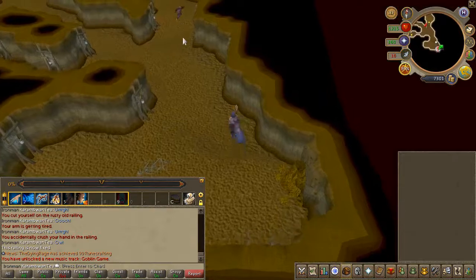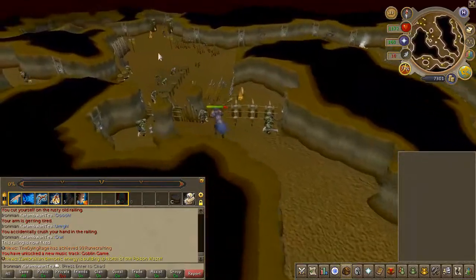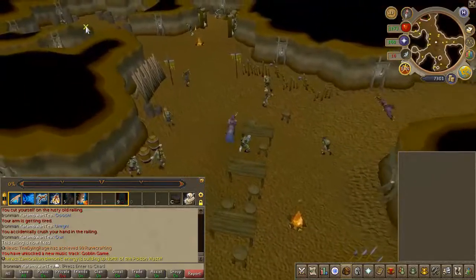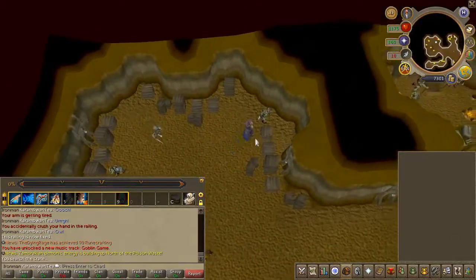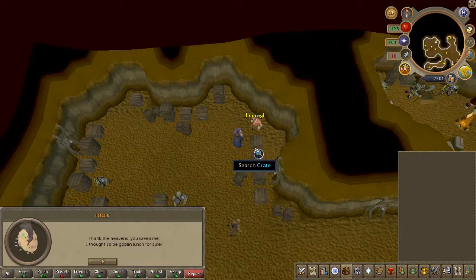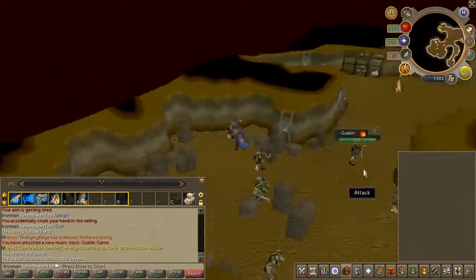Once inside the cave, head all the way northwest and search the exact crate that I search. You will now start a conversation. After that lengthy conversation, head back to the captain.